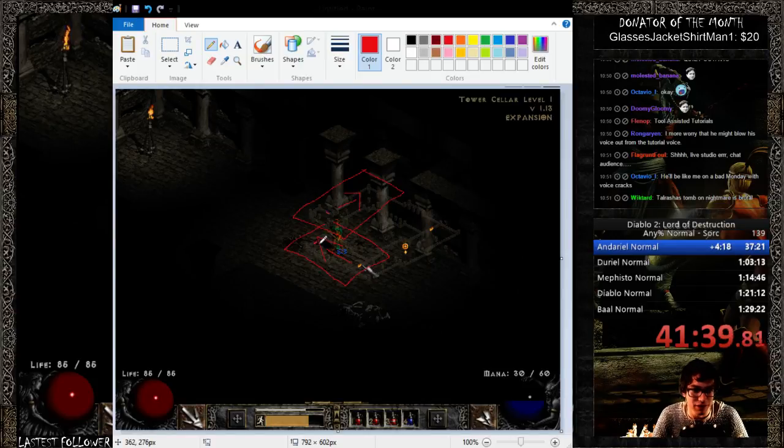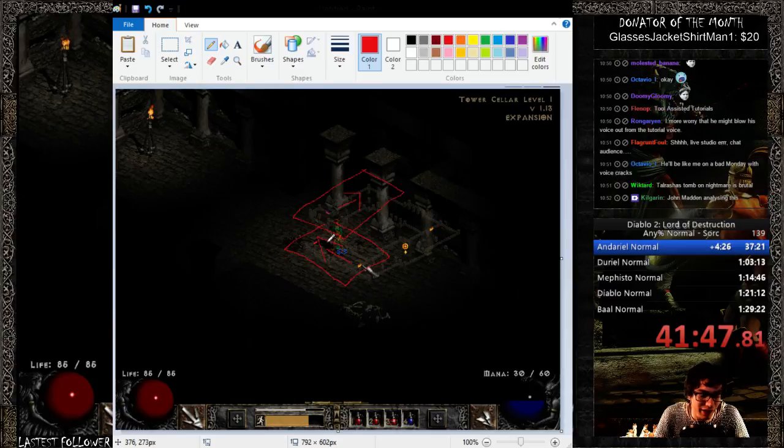In the tower, left is always going to be the direction to get to your exit. Every single level is always going to be left. This is a very important concept for running through the tower. So you might say, 'wait a second Mr. Llama, you had to go right, right, and right.' That's right — three rights do make a left in this game.